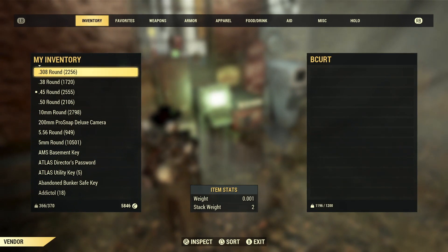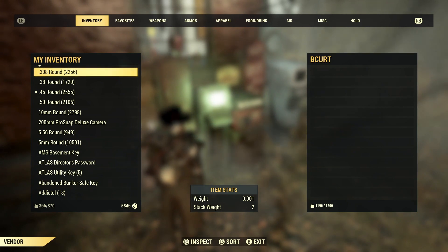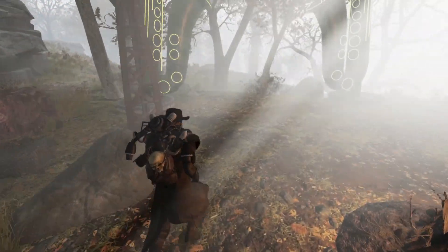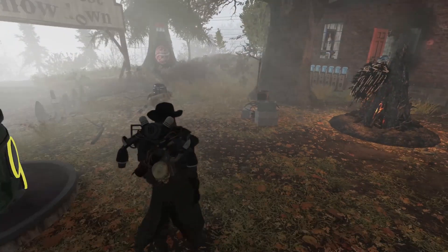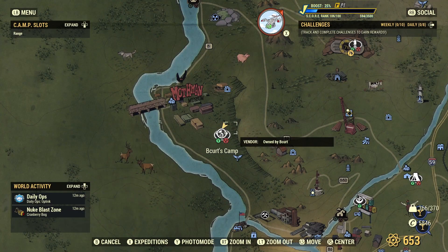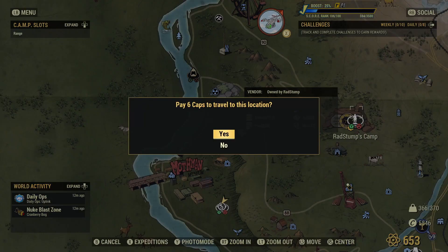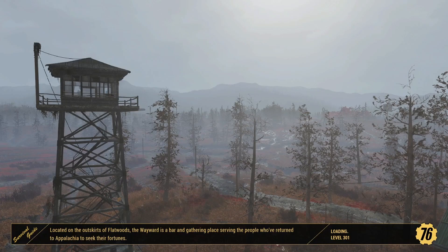Let's check his vendor out, see if there's anything worth buying. No — either that or the server has lagged out so bad that I can't honestly see anything in his vendor anymore, which is entirely possible. So we're going to go to one last camp — we're going to go to Rad Stump's camp, because it looks like it might be at least halfway interesting.